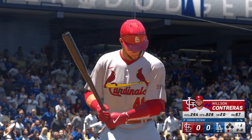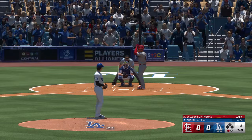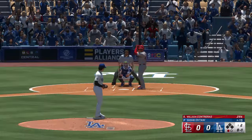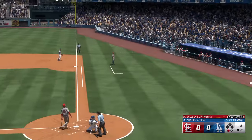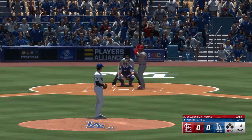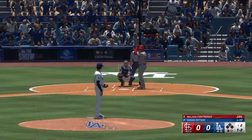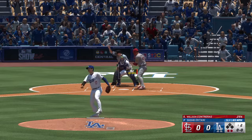Wilson Contreras now up to the plate. In there for a strike at the top of the zone. Ohtani, 29 years old — can't forget to mention he's a former MVP. Off the mark there, and the count goes to one and two. It's a good take. Righty delivers — struck him out looking.